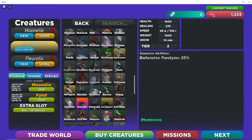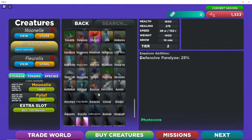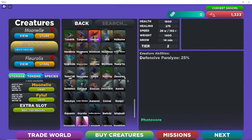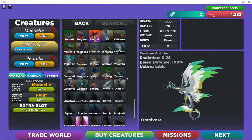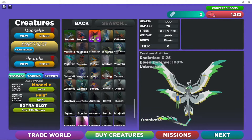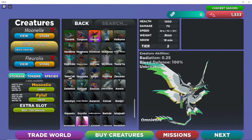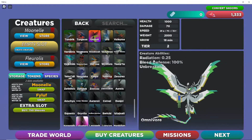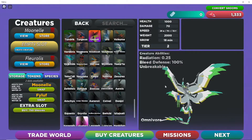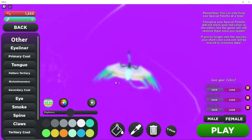I believe by the time this video is out it's going to be another update and these creatures will be a week old, but I still want to check them out because I think they're really cool. This is a cool creature — it is a tier 2, grow time 18 minutes, health 1000, damage 70, weight 2000. It has a cool ability where it can radiate around. It's an omnivore.